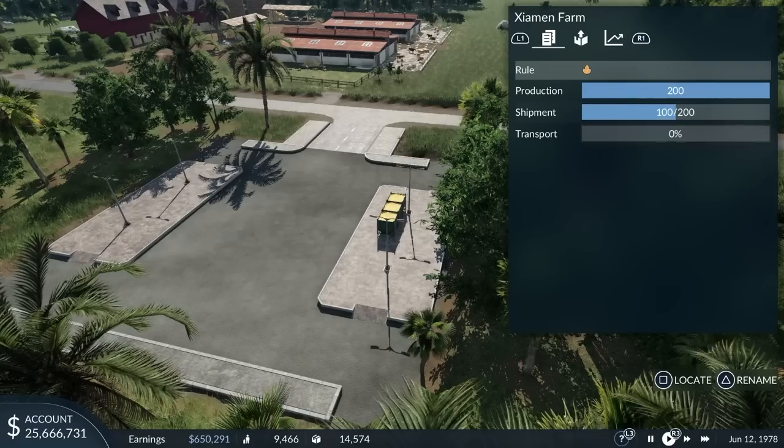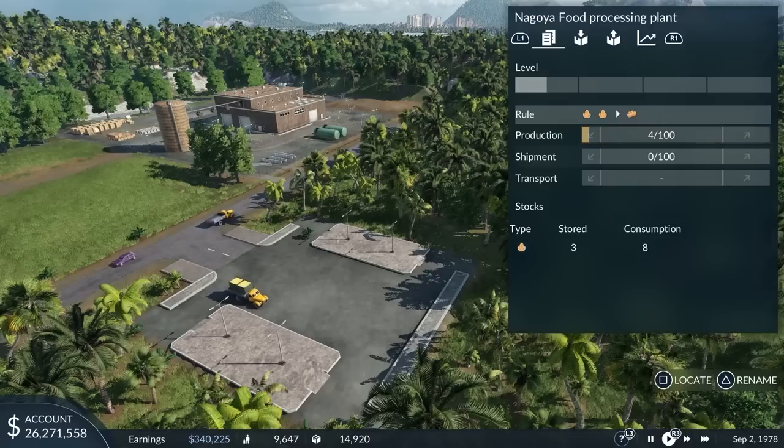The farm is now putting its grain onto the truck station where the trucks can pick it up. This is also shown in the info window of the farm, where the shipment value is now going up. When the trucks drop off the grain at the food factory, the grain counts as transported and the player earns some money. At the same time, the factory starts producing food. Now the food factory has nowhere to ship its goods, so let's deliver it to Nagoya.